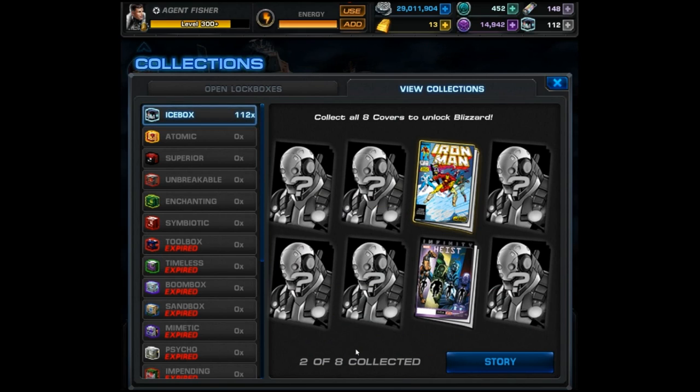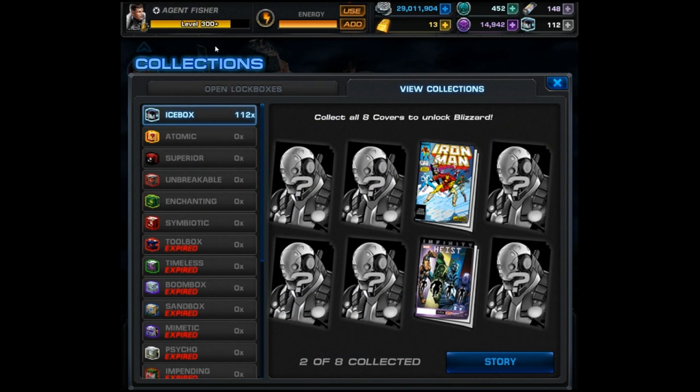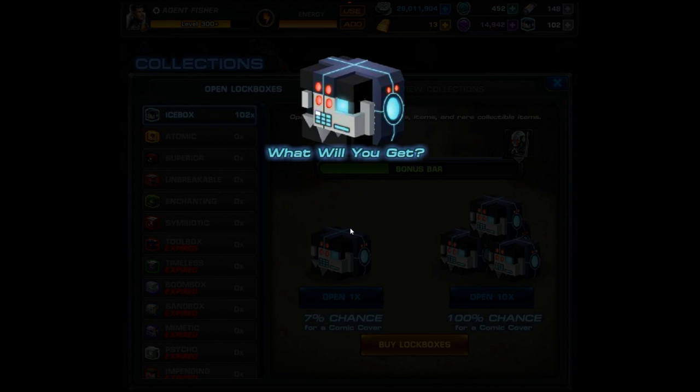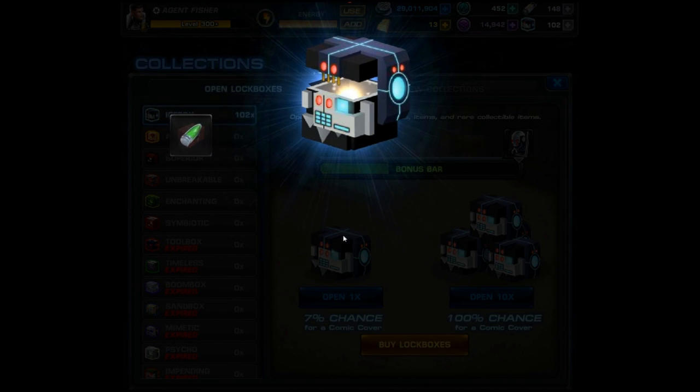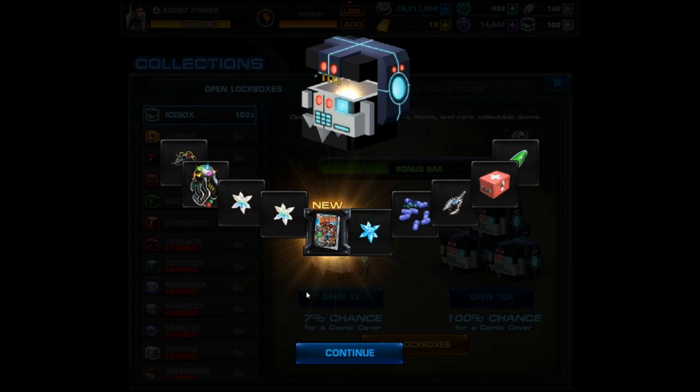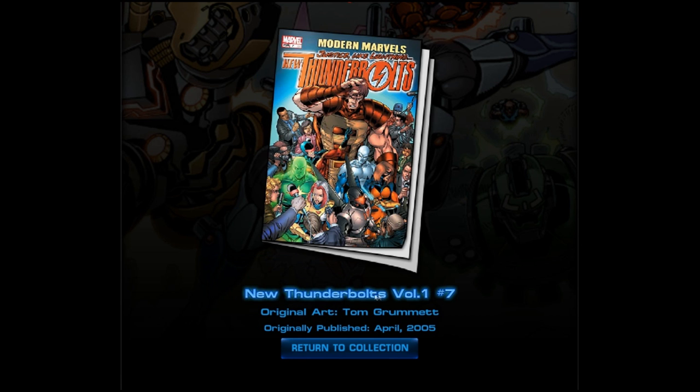We couldn't get another dupe so we got Iron Man volume 1 number 240 - a pretty cool older cover but not that old. Let's keep that luck going with hopefully another new one. We still have a chance. Opening 10 times more, we end up with the new Thunderbolts volume 1 number 7. We'll take it - our third unique cover and it's a pretty amazing cover. I have to admit I love the Thunderbolts books.